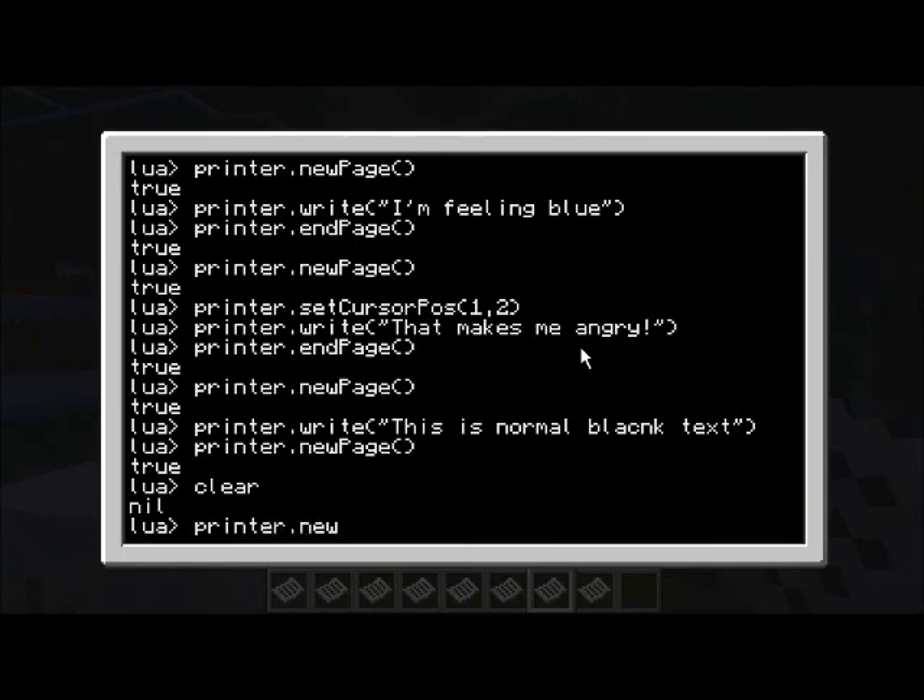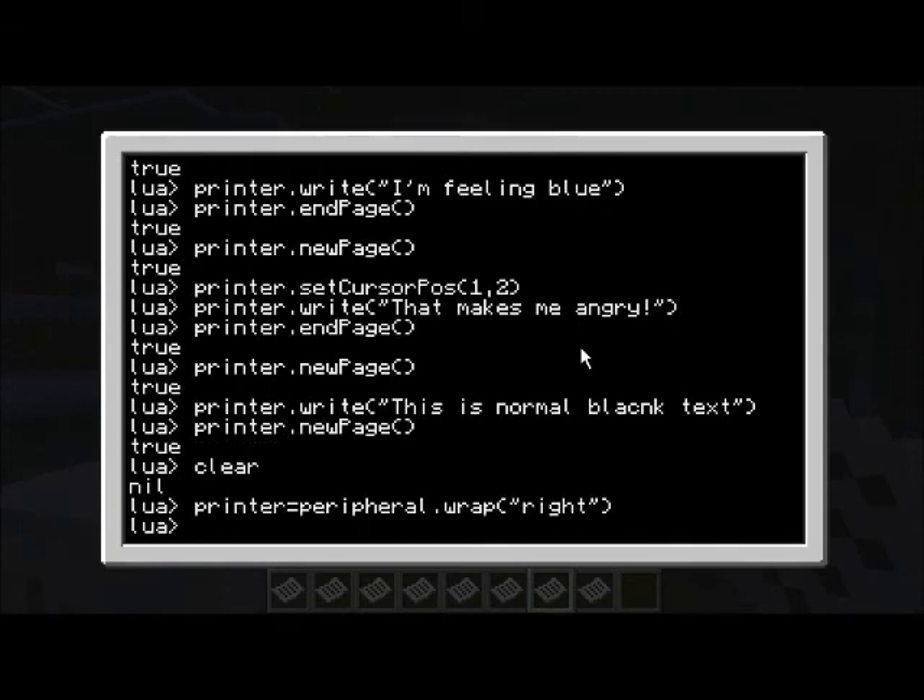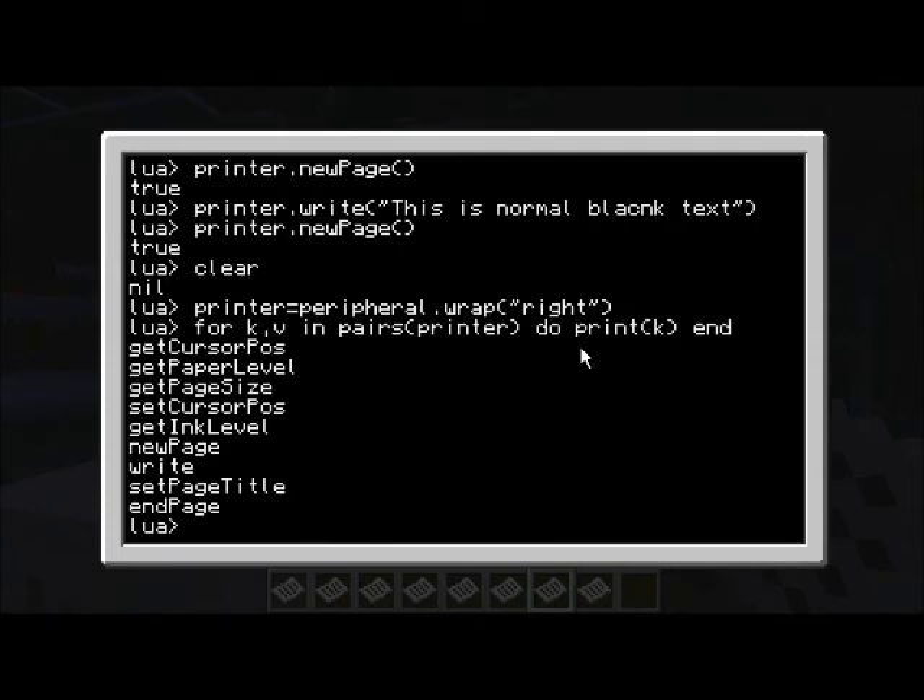I've already wrapped the printer peripheral. The printer's not an API, just in the usual way - peripheral.wrap. Let me just go ahead and show you the commands on it. There's quite a few: set and get cursor position, get and set page size.